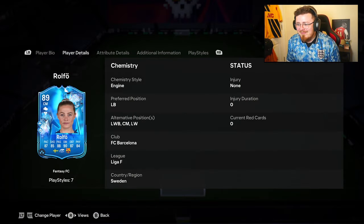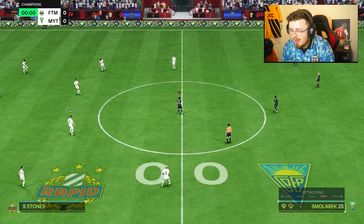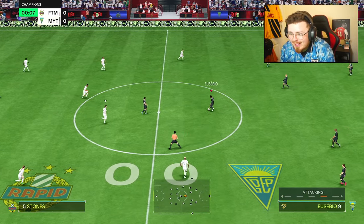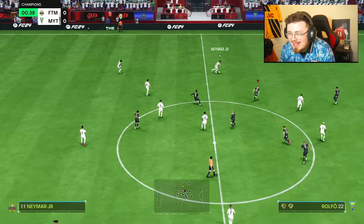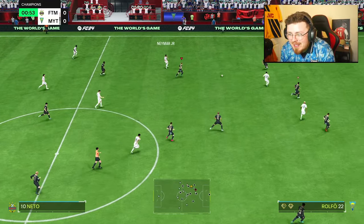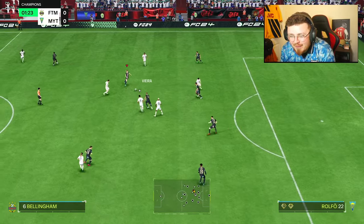Enough waffling — Rolfo SBC, focus. Gameplay, let's go. Big Smolorek in the building. Eusebio's been moved out to that center forward position; Smolorek is central down the middle. Hopefully the speed, the dribbling, and the finishing is going to be lethal, and I'm going to be loving this card.